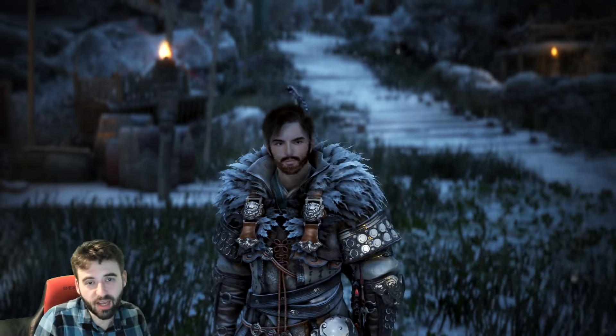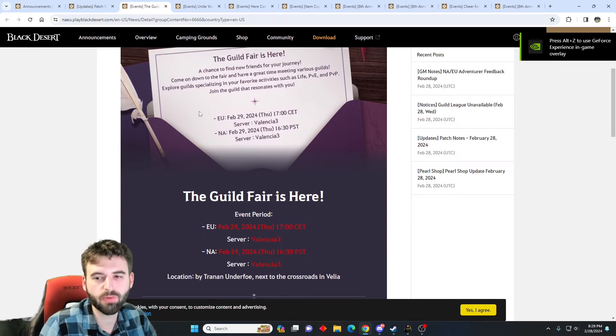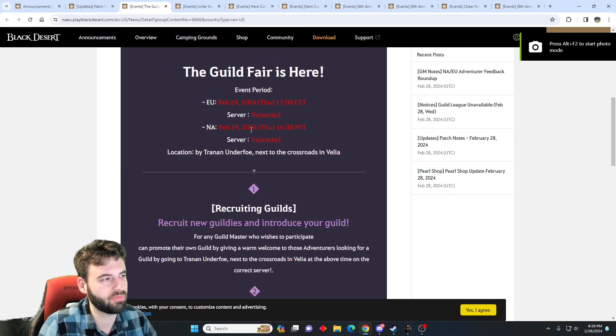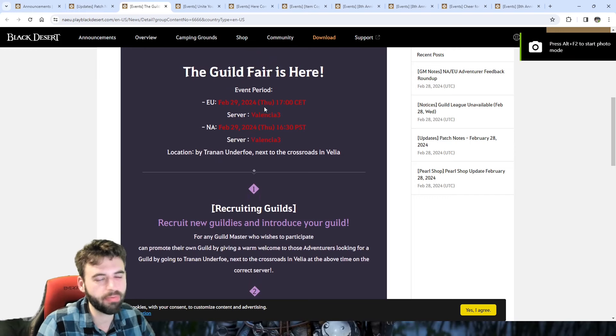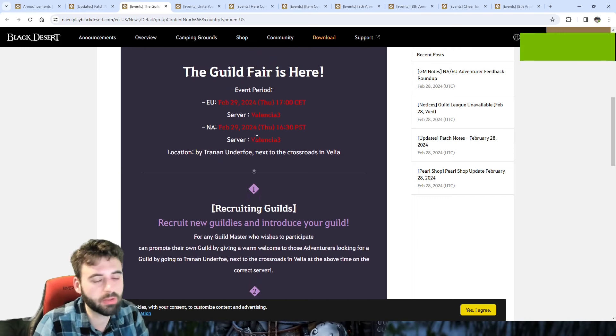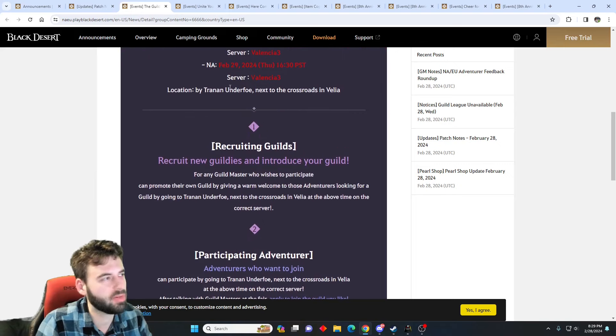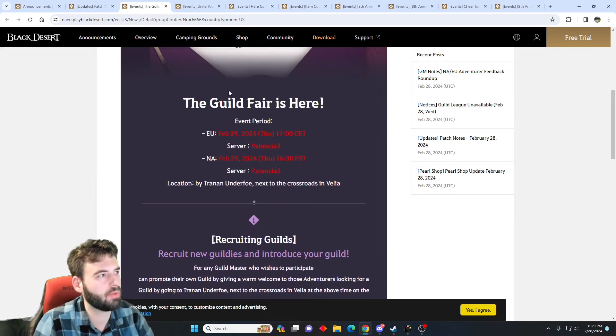Let's get into it and start off with the events like we do every single week. Our first event series is going to be themed around guilds. First things first, we have a guild fair going on where you as a guild leader can head on down to Valiya on February 29th and pitch your guilds to new players. Any new players looking for guilds can head on over to the guild fair down in the Valiya region.